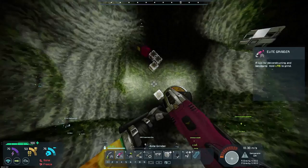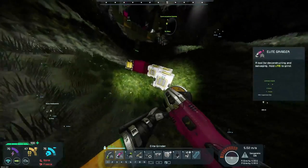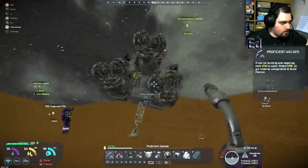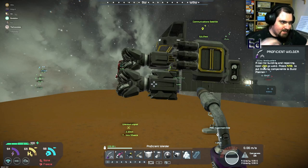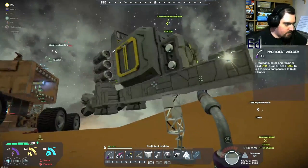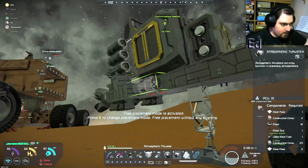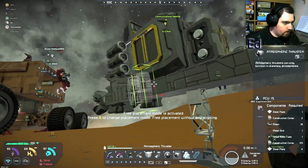It was very pretty though. Those thrusters I've just attached are what I intend to use to support it when we're facing downwards to drill. So we need some to push us upwards and some to push us down. You don't really need some to push you down — gravity does that.